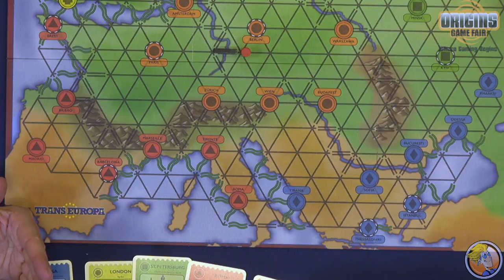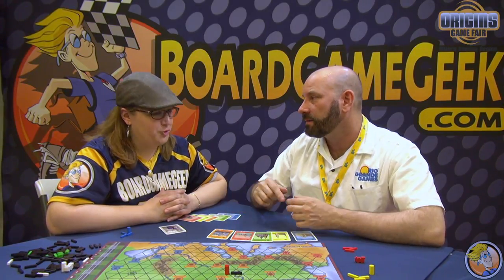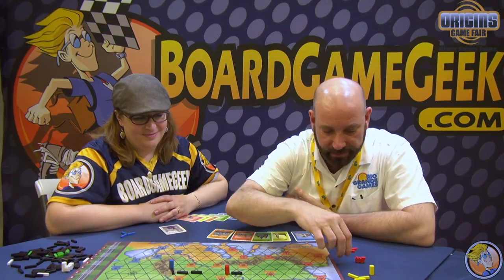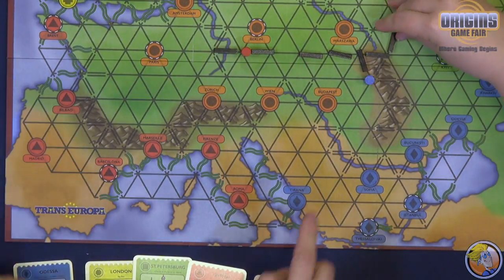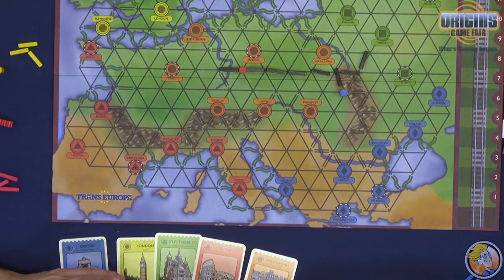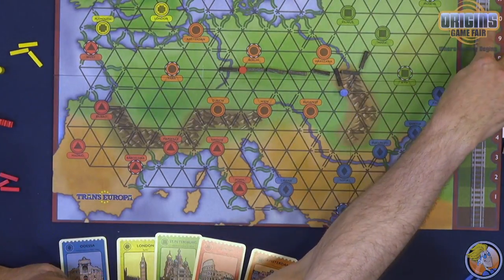The first person who connects their five cities has basically won the round. Then everybody else calculates how many more tracks they would have needed to lay to connect their five cities. For example, if you needed three more tracks, you would then move your train one, two, three spaces.